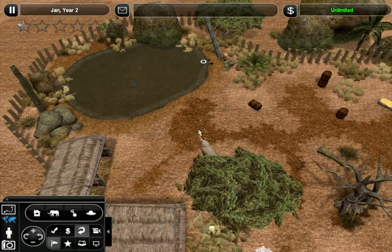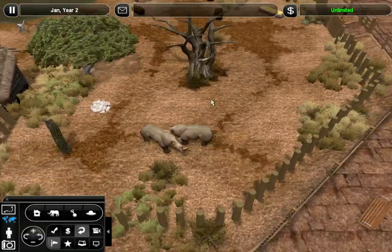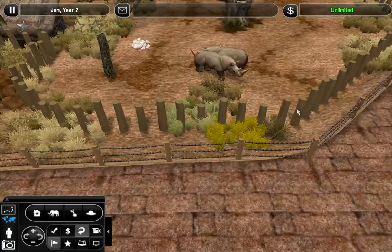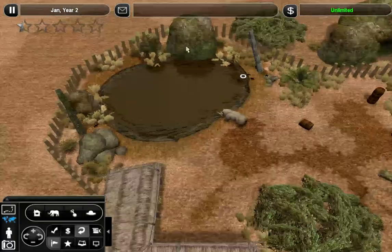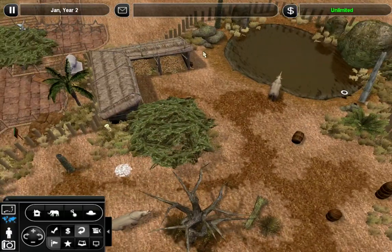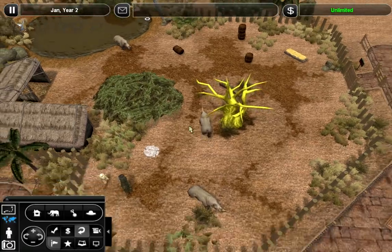Let's see the changes I made — I'll just go over them really quickly. I replaced the rock that was here with this dead rain tree. I moved this log over here, added large rocks right here, and removed the little bush that was over here. That's about it for inside the exhibit.